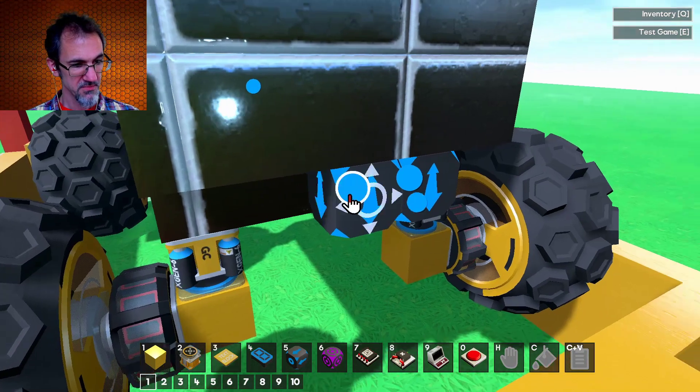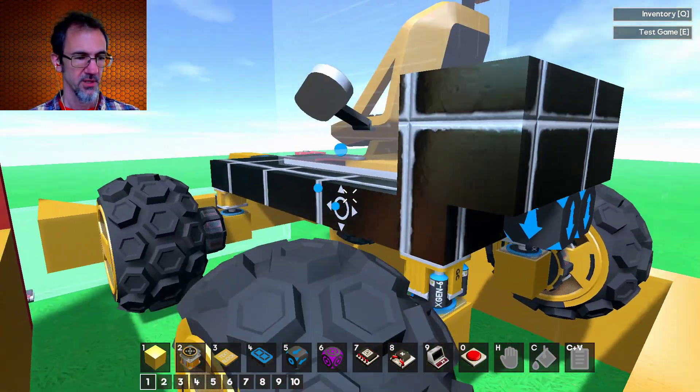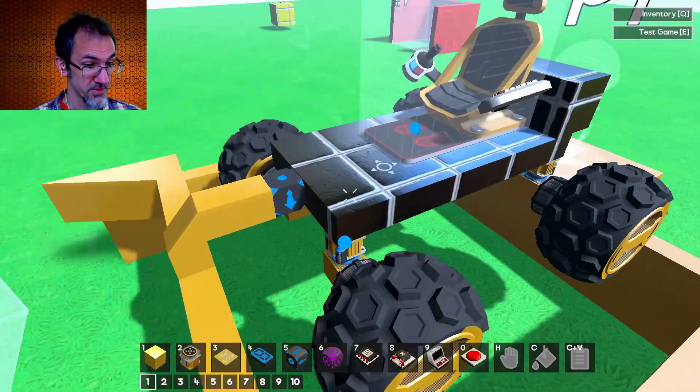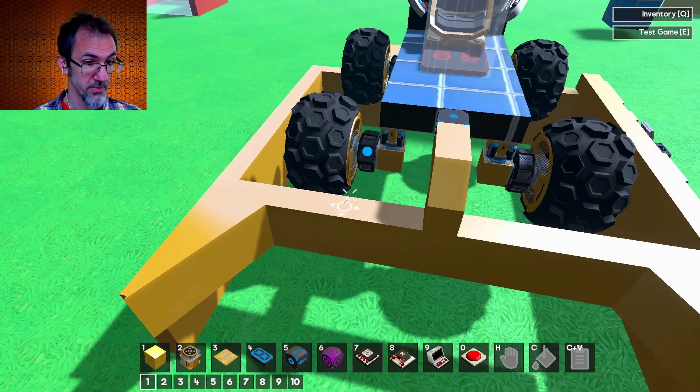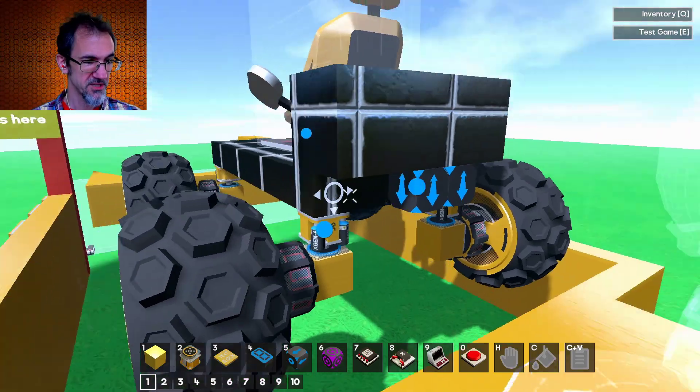I've also got these movers putting downward pressure on the car so that it doesn't do wheelies. It's nice that we have the mover to be able to do that — that way we don't have to weigh the car down with a ton of material.